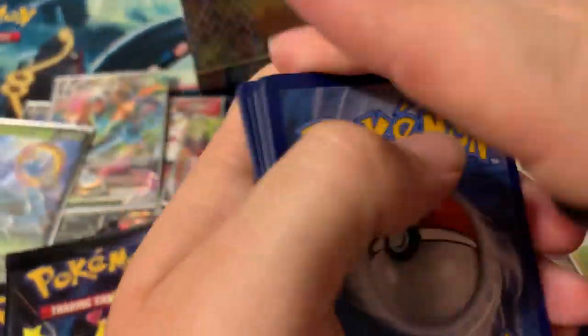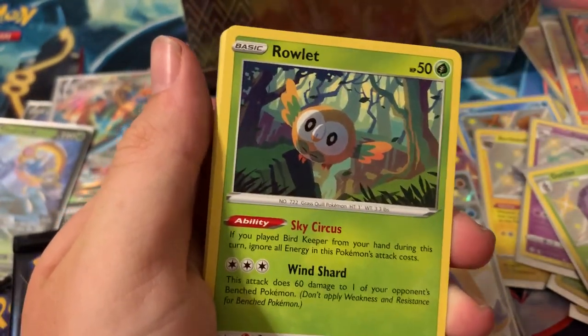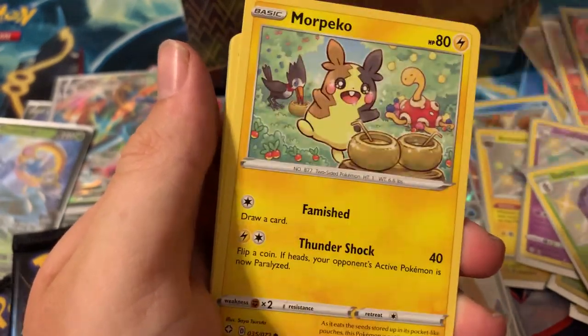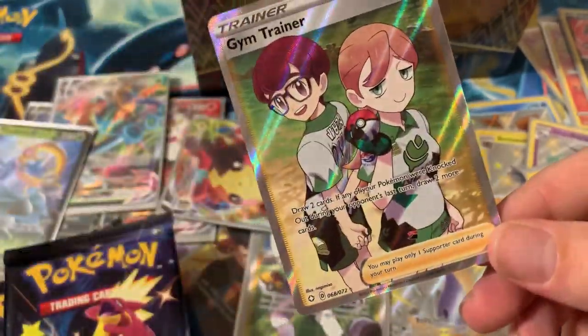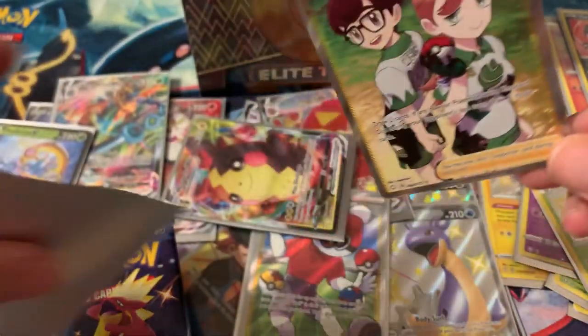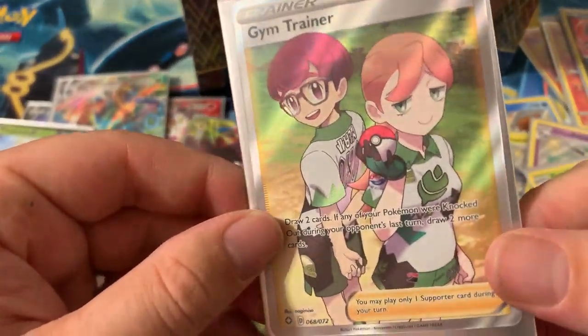Probably my favorite opening so far other than pulling the first pack Charizard V Max shiny. I just love opening cards — it's so much fun and such great memories collecting Pokémon. Crown Town, Thwacky, Cactus reverse — Gym Trainer full art! We're just pulling all the full arts here — that's three full arts now. Gym Trainer full art going with our Ball Guy and Bird Keeper.